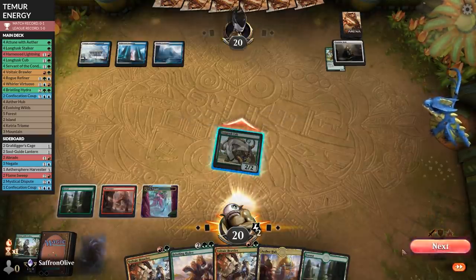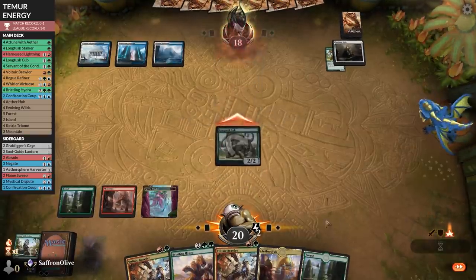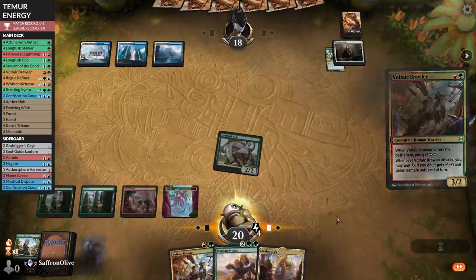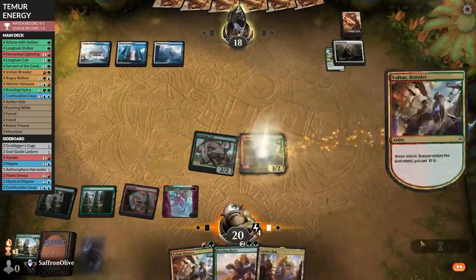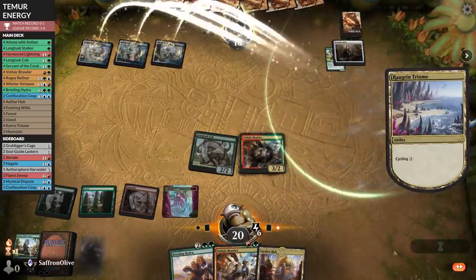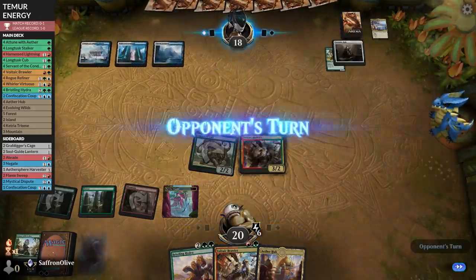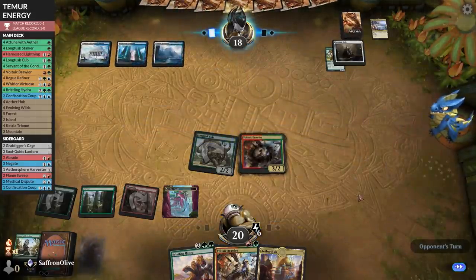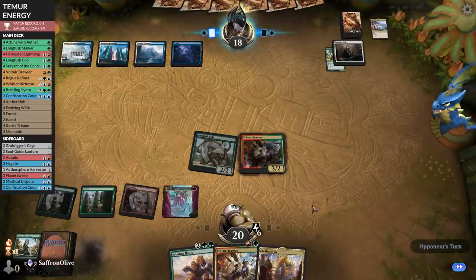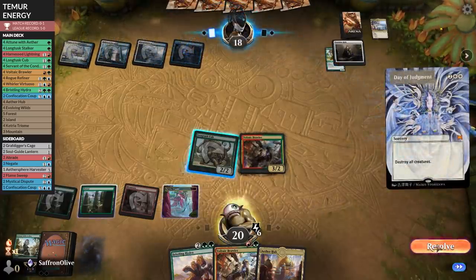Go to combat, attack, not even bothering to grow it. Forest and Brawler. I feel a wrath in our future. Opponent cycles a Triumph. We got them down to 18 — that's a start. Opponent plays a land. Do you have it? They do.